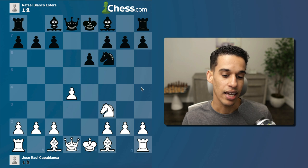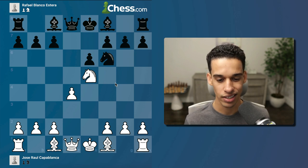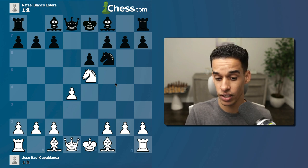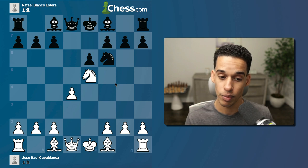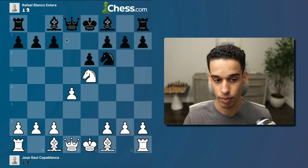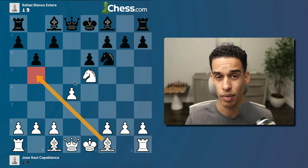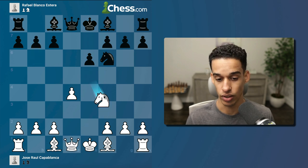In this game, knight f6 was played, and immediately Capablanca put the knight on e5. I know many of you will ask: isn't he moving the same piece twice in the opening at only move seven? Yes, but it's justified - not only is the knight on a powerful square, but this move makes it difficult for the opponent to develop easily. For example, their bishop needs to be developed: if they try b6, bishop b5 comes in. Queen f3 is also pretty annoying.